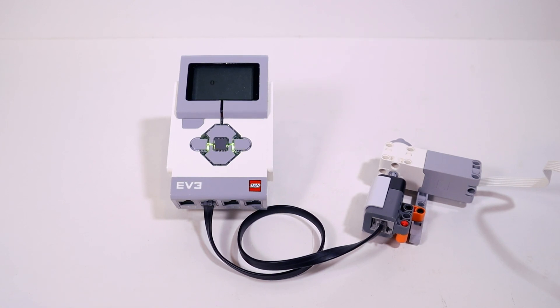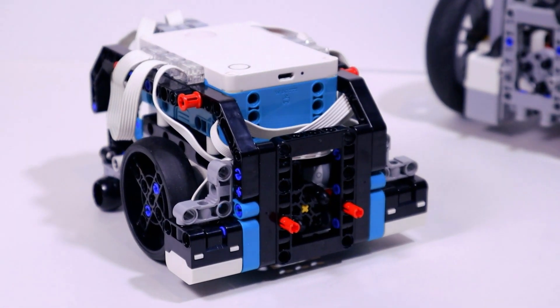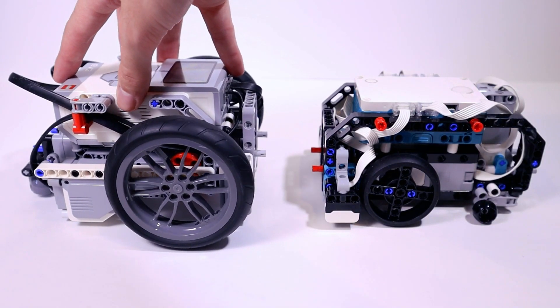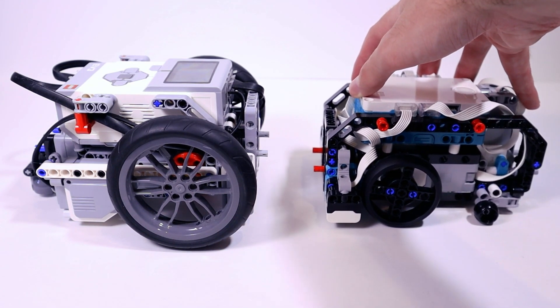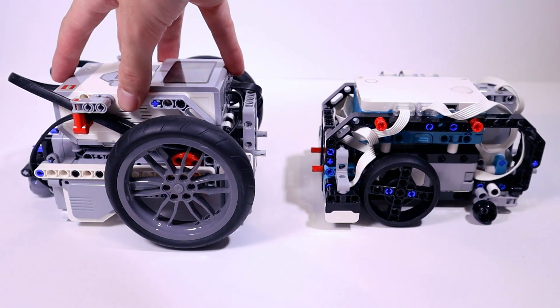Reason number two is all about the redesigned motors that come with this new generation of Mindstorms. These motors are a lot more compact than the large motors that came with the EV3 or even the NXT before it. Those old motors were clunky and you basically had to design your entire robot around them. The new motors are smaller, making building much more convenient. I've also noticed they are quite a bit more accurate — there is less slop in the gear train, meaning less mechanical play when you turn the motor by hand. If you've used the EV3 with tall wheels, you know how obnoxious that mechanical play can be, making your odometry less accurate and your robot less repeatable.